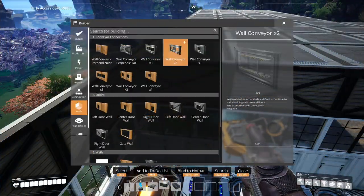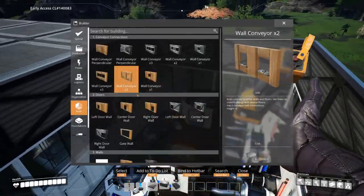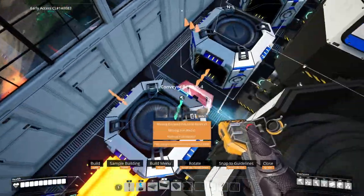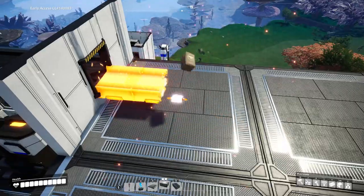Above the south wall merger, place a single conveyor wall. Above the north wall merger, place a double conveyor wall. Connect the mergers with appropriate belts. Place a conveyor lift from the wall hole down to the mergers.